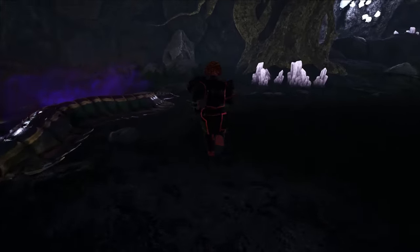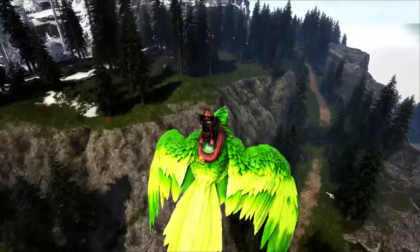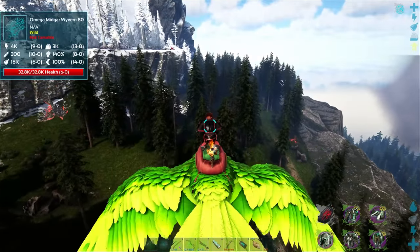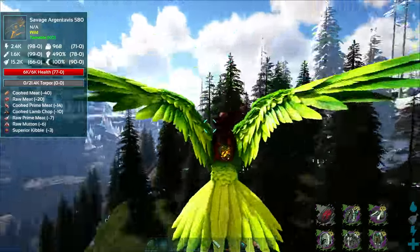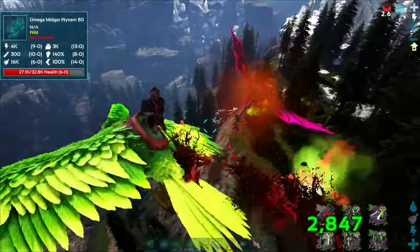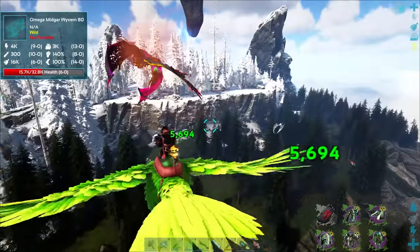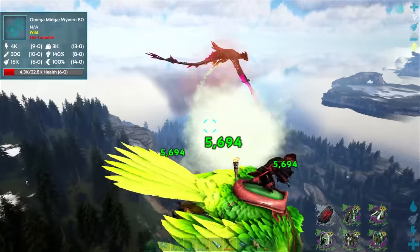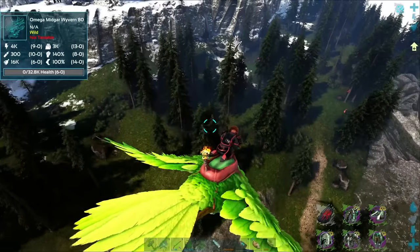The creature should just be right up here according to our S+ scanner. We got an insane wyvern - an omega one, and a sap. Let's get this sap - this might be a bit much. Go away wyvern! Get wrecked! It's only level 80. Did you just spit out that nasty poison at me? Don't do that.